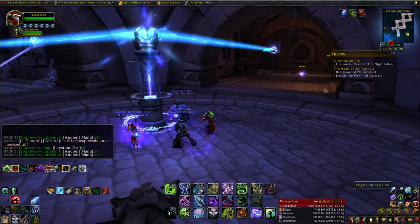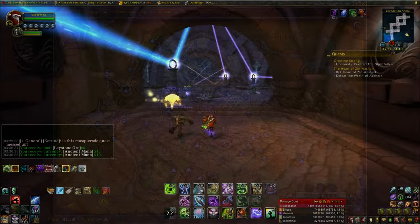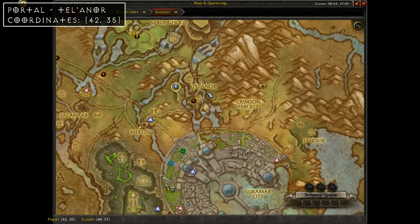Next is another quest objective: the Anora Hollow ley line. The entrance is located at coordinates 42, 39, just northeast of the Runes of Elunith portal. The name of the quest is called "Power Grid" and I'll have a link to that in the description as well.